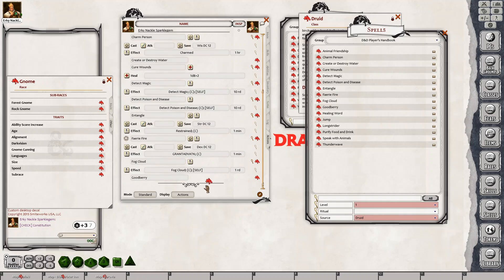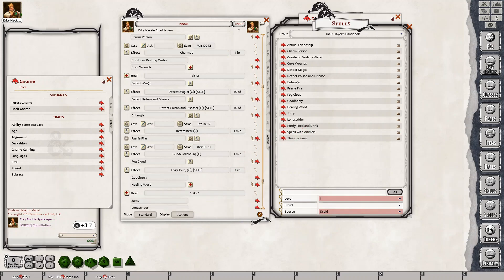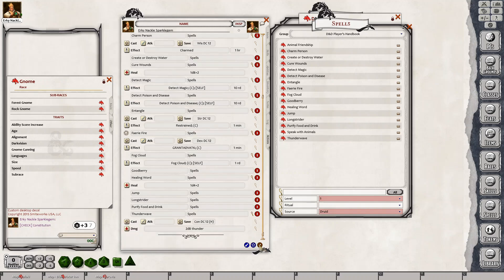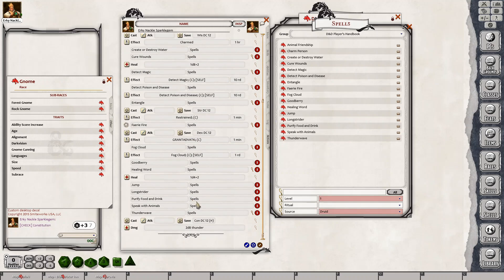Fairy Fire. Goodberry, Healing Word. Jump. Long Strider. Purifying Food Drink. Speak for Animals — I think I had that already in there, so I won't do it. Thunder Wave. And now they're all there. So let's close down that there. Animal Friendship was there. Speak for Animals — we didn't have that, it was Animal Friendship — drop that in as well. So they're all there.